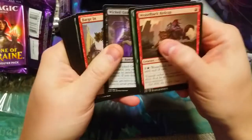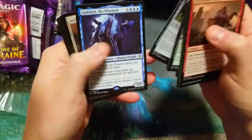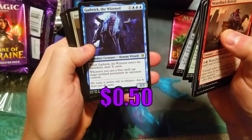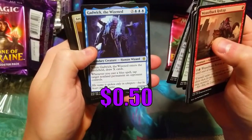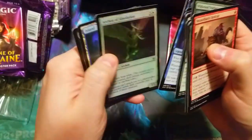Red Cap Guardian, Tracker, Run Away Together, Golden Egg Sorcerer, and Gadwick the Wisest — people are playing with this in Pioneer in mono blue devotion. Not that card, but also a nice Archon of Absolution.